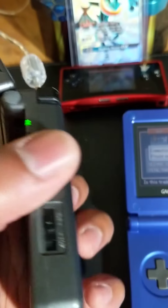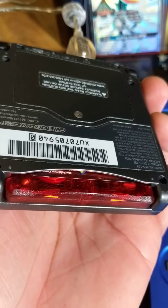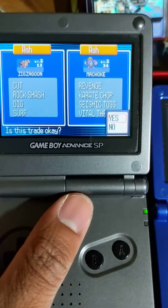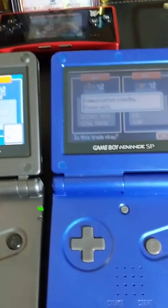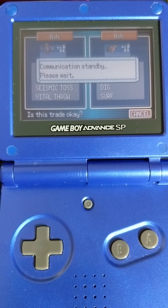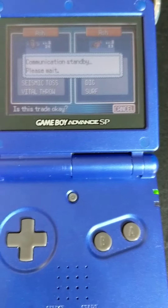But before we get started as we normally do — no bootlegs, guys. That's Pokemon Ruby being played in the AGS-101, the Game Boy Advance SP. It's the one to get if you want one with a nice bright screen. And in tandem, we've got our Emerald cart — you can see it right down there — and our AGS-1, the old school Game Boy Advance SP. But hey, it does what it needs to do: supports trades.